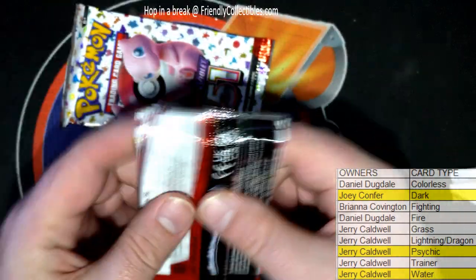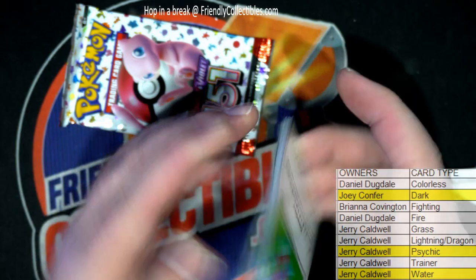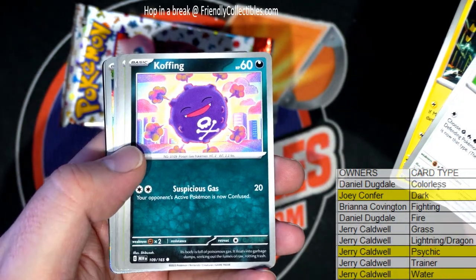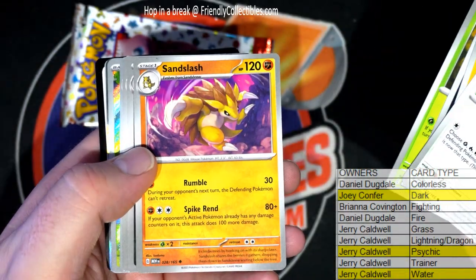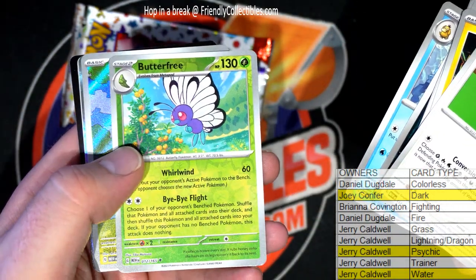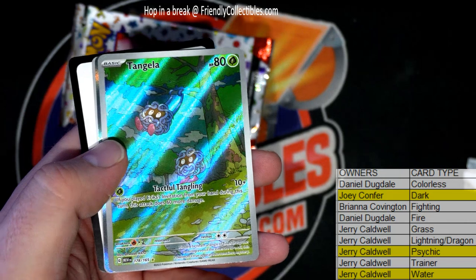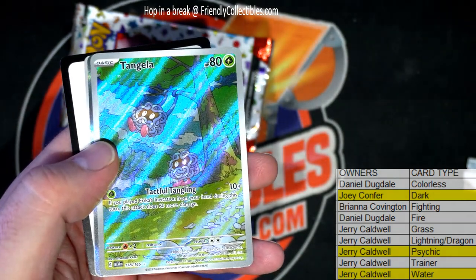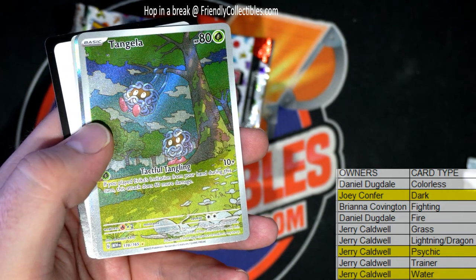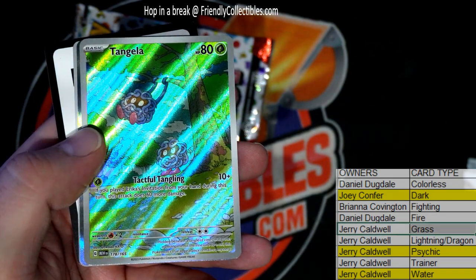Let's see a Charizard man, something crazy, let's see. Butterfree right there. Check that out, that's a good one — that's a grass. So Jerry C, and that's a secret rare right there, nice. Yep, secret rare, grass Tangela right there. Jerry, in the old secret rare.